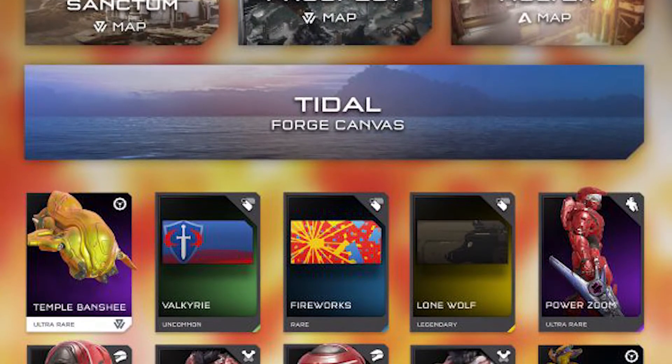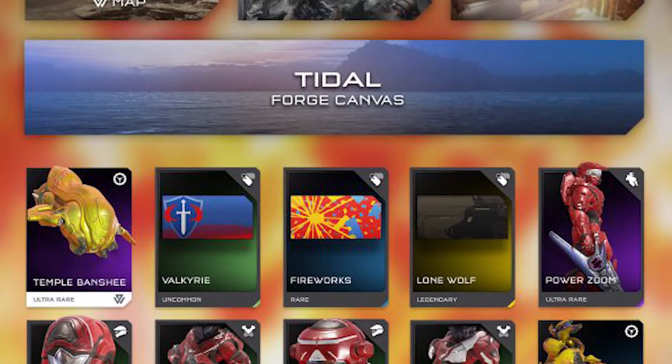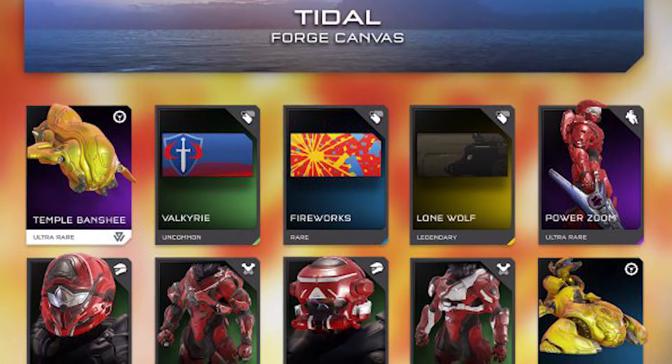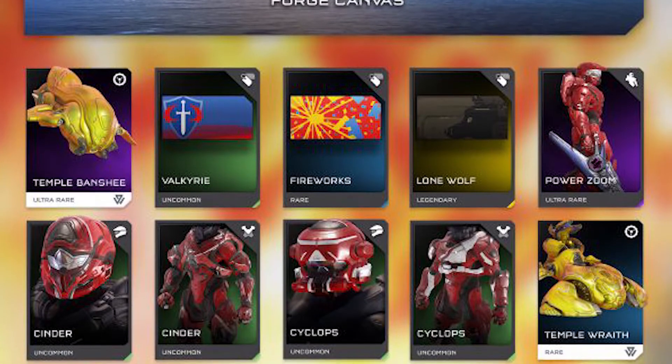Also, we got the Temple set of vehicles for the Covenant. We've got the Temple Banshee, the Temple Wraith, and the Temple Ghost. Both the Temple Ghost and the Temple Wraith are rare, and then the Banshee is ultra rare.